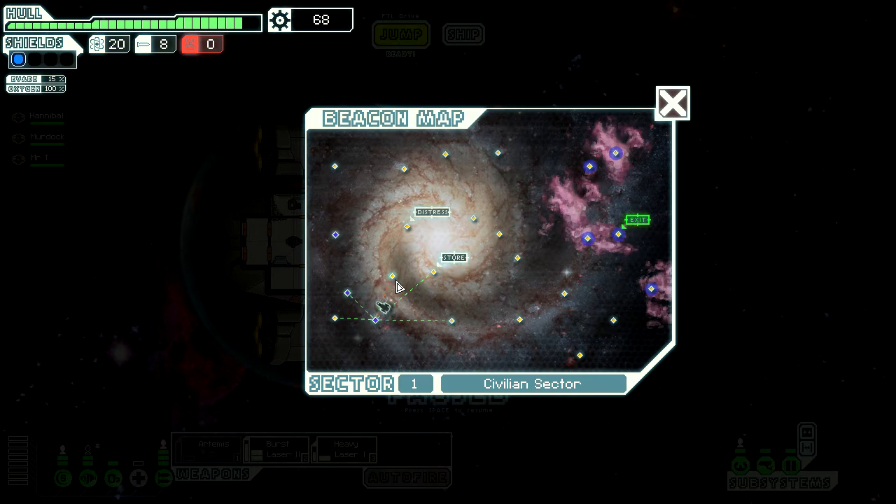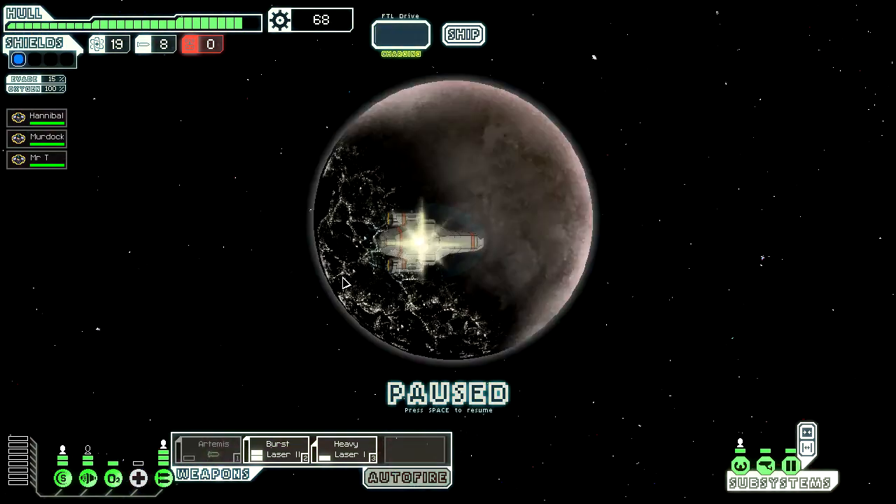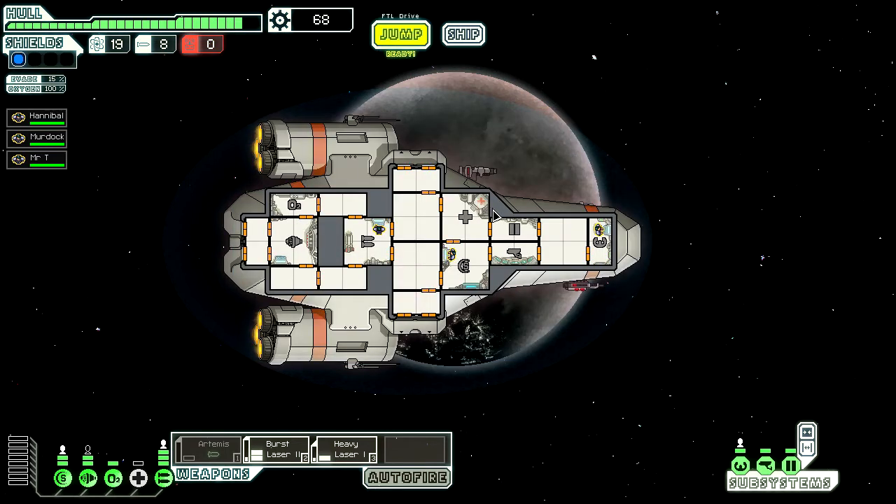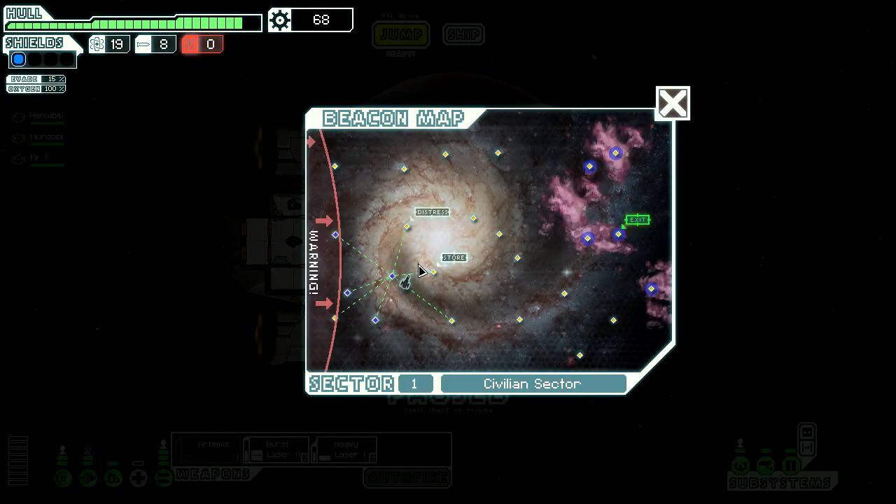A store — have I been there? No, let's go this way around and maybe get to the store. We have some scrap. Up here: the nearby planet shows signs of habitation and great beauty, but a rudimentary automated planetary defense system is looping its message into space: 'Warning — Quarantine Level 5 is in effect under FHA Act 22, Article 11.2. Warning, Quarantine Level 5.' What in the world did that mean? Am I in trouble or something?